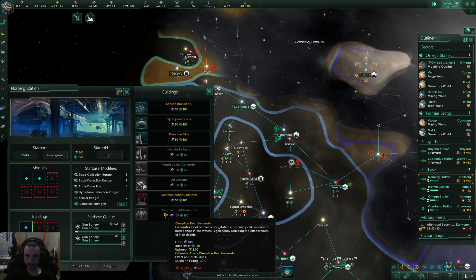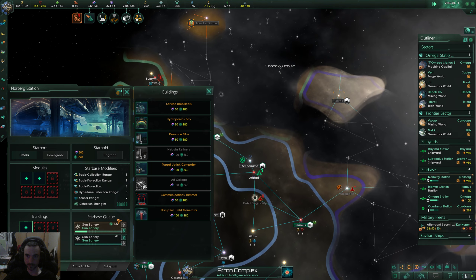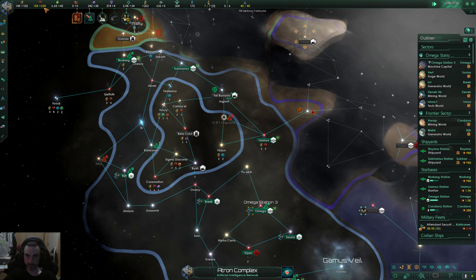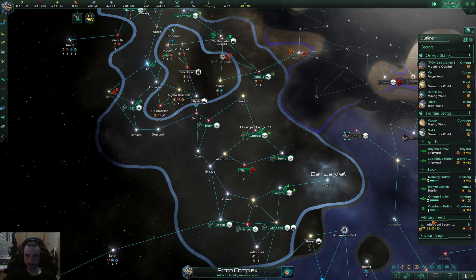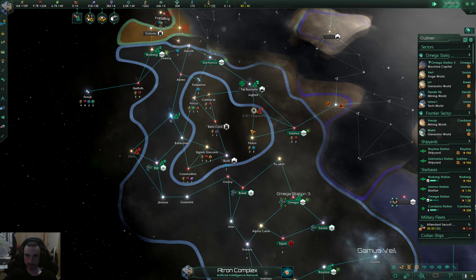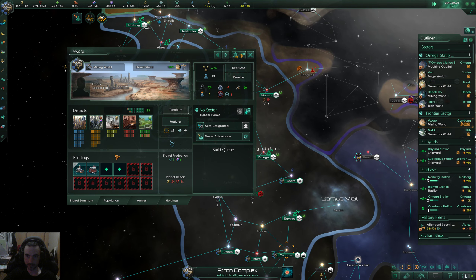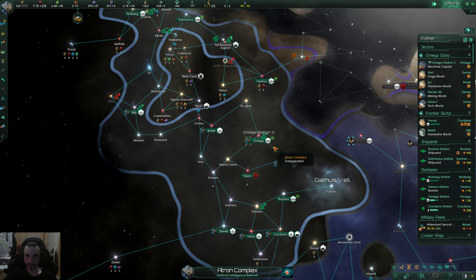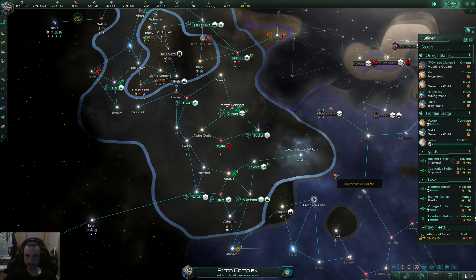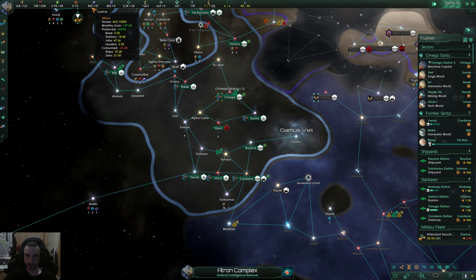Gun batteries — not enough alloys, buying more. We're at max minerals again. Not going to worry about crew quarters yet because we're not really sitting on the star base right now. We want alloys so building more industrial districts. Unity is okay but I'd like more alloys — that's the main thing right now.